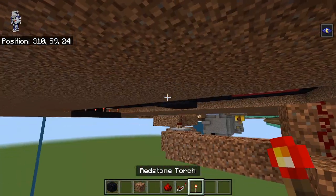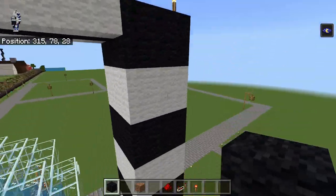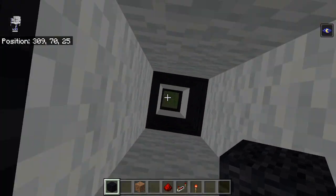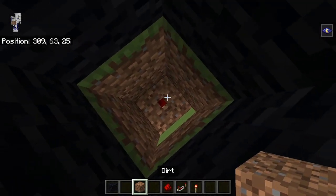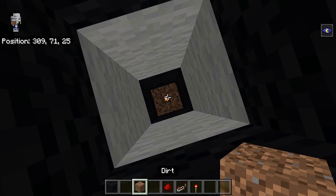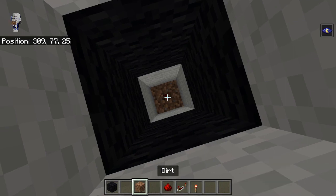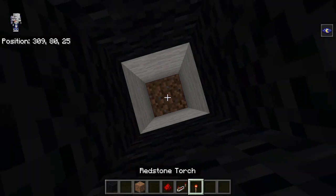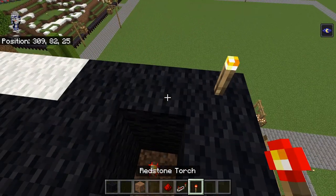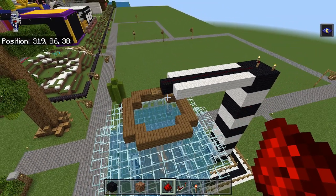If we go up to the top here we should be able to go down in the middle of this. That torch is right there, so we're just gonna continue that up. It doesn't have to be dirt, but we're gonna place the block and then a torch, going the whole way up. At the top there's gonna be a torch up here, and then we're just gonna drag redstone across there. That's basically all the redstone — nothing that's really complicated.